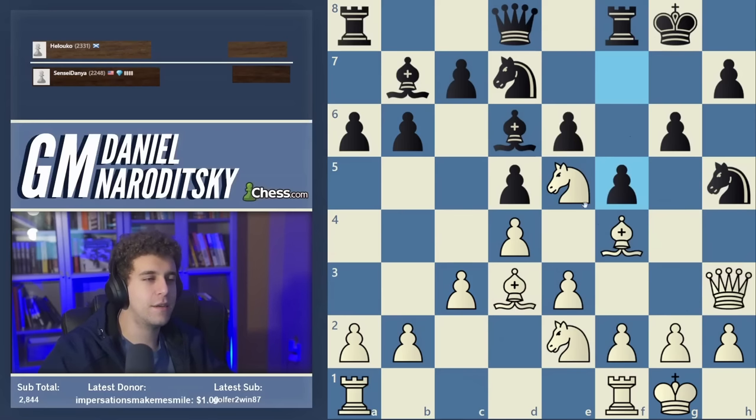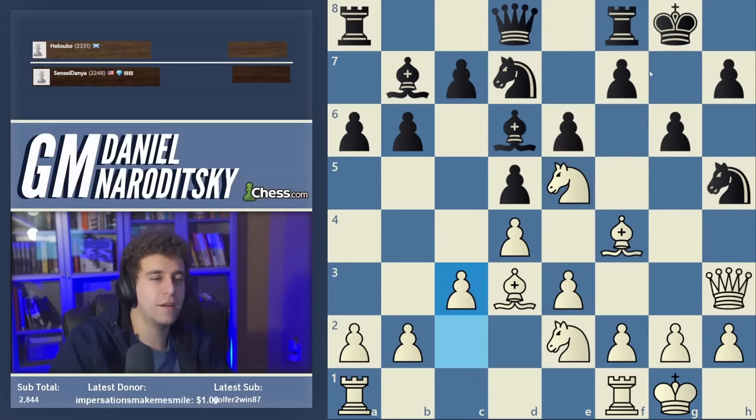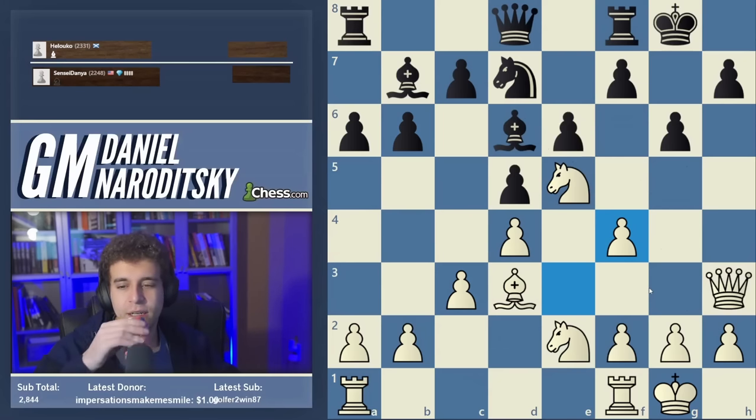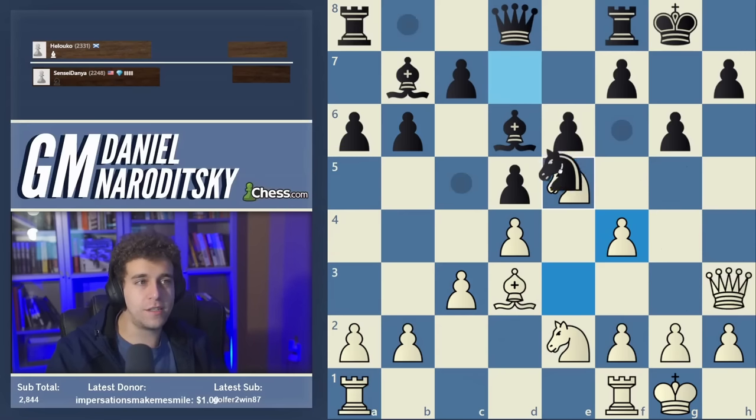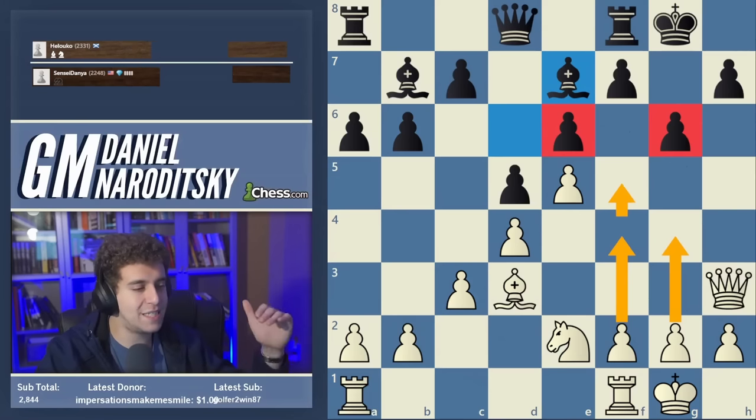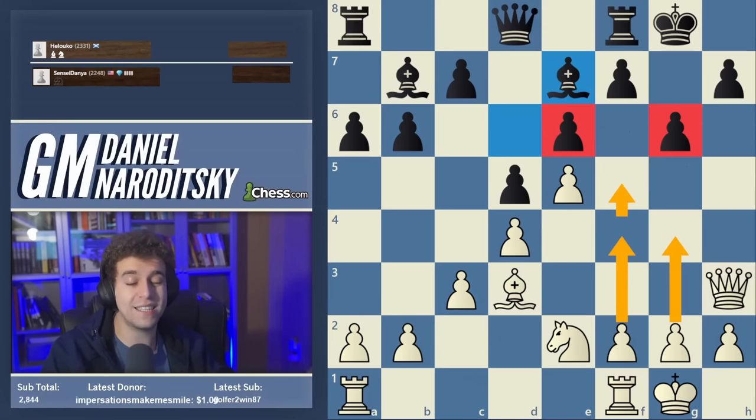F5 I didn't expect at all, and in retrospect I think it might be an inaccuracy. The problem with f5 is that it creates tons of holes on the kingside that black didn't really need to create. Black should have just taken on f4. Now an instructive moment: if you're playing black, big question — do you take on e5 or not? The answer is no. The structure after taking on e5 requires great care because white has a devastating plan: f4, g4, and f5 — smashing through on the kingside with unbelievable force.